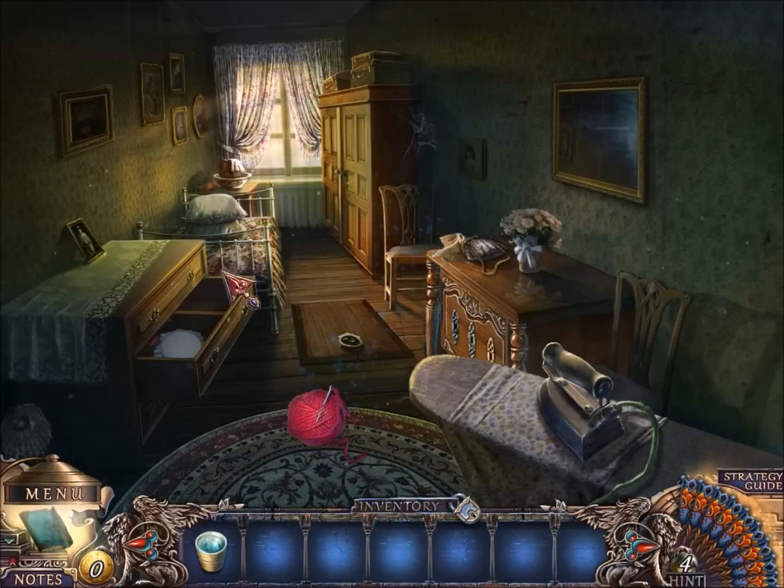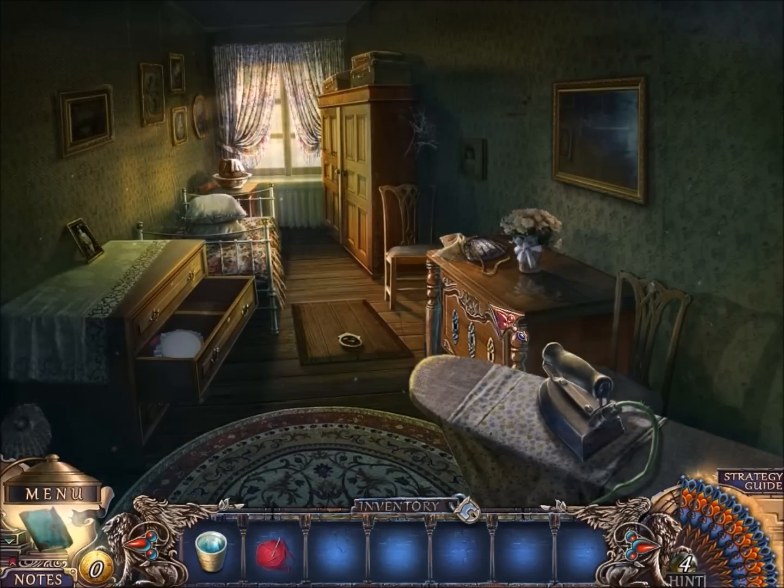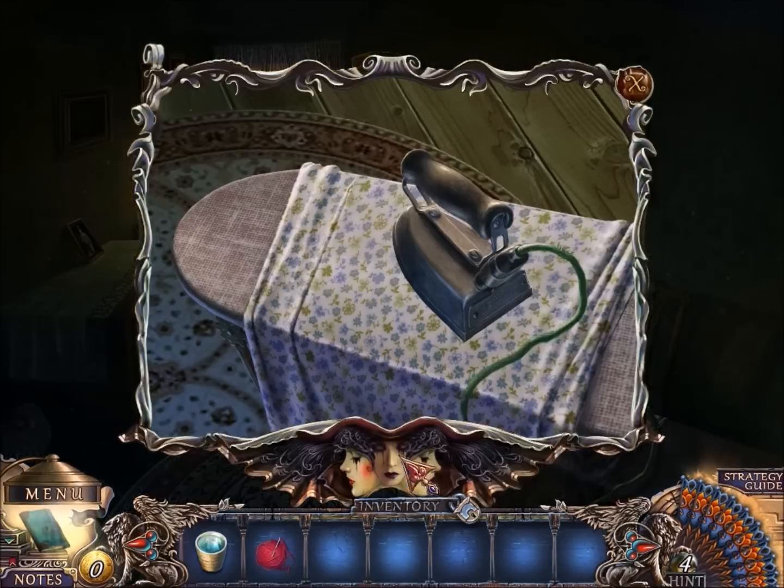Cool, so now we have a sewing kit. We have a puzzle to get downstairs, and we're going to need three keys to escape this room.